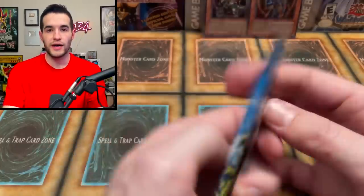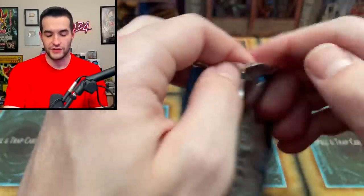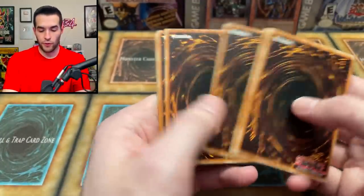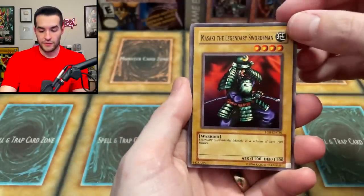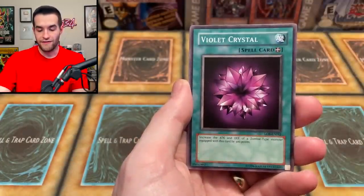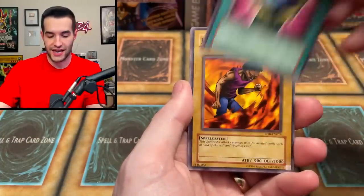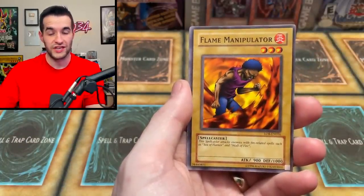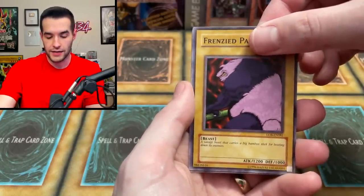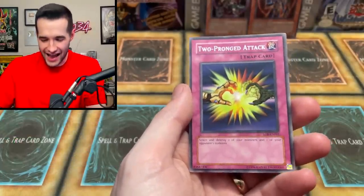Legend of Blue Eyes — when we pull this Blue Eyes White Dragon it's not going to matter, we're going to be happy. Blue Eyes White Dragon, I believe in you! We have Misaki the Legendary Swordsman, Number One Mountain Violet Crystal, Kagamusha of the Blue Flame, Dark Energy — can we get Blue Eyes, Red Eyes, Dark Magician, Exodia, Monster Reborn? Flame Manipulator, Frenzy Panda, and a Two Frog Attack. No foil out of Forbidden Legacy. Fortunately we did get a near mint promo.